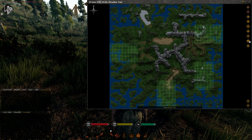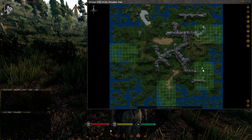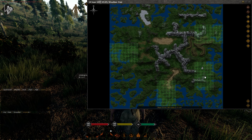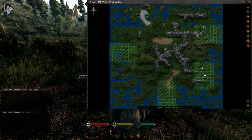Next up is the guild tab — it's the three-person head icon. I'm on a burner account for the sake of this tutorial, but if I were a guild leader with say six people in the guild, I would see all six people running around and could see what they're up to. This is very beneficial — not for spying exactly, but it's good to keep tabs on where your members are, because spying is a big thing in this game.